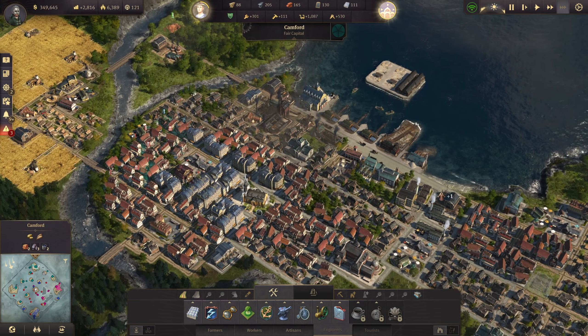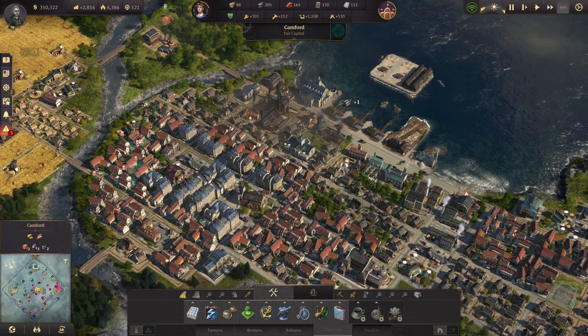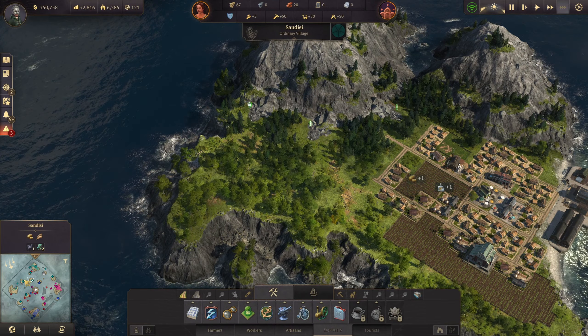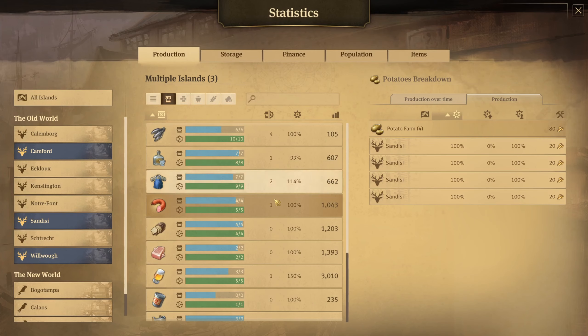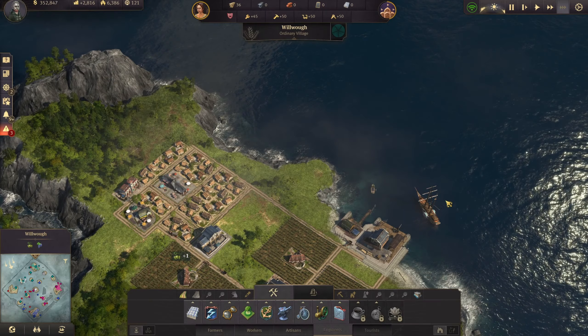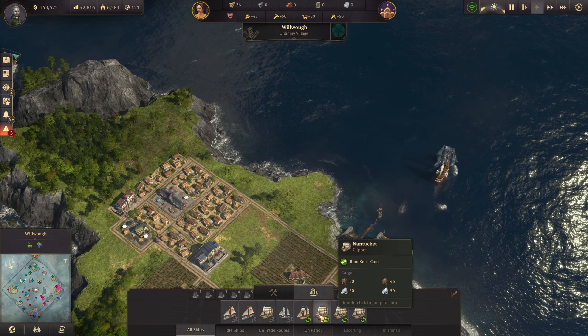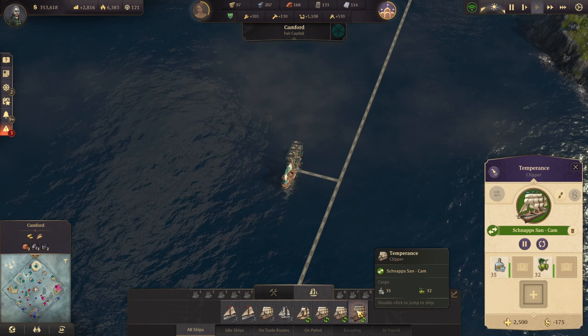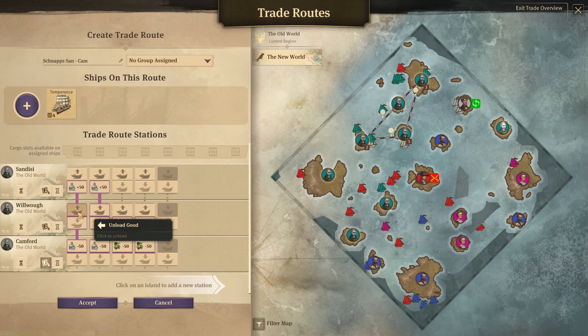Is this over? It's over now. Let's take a look between the islands - I don't remember where they were. There: Sandisi, Willowow, Camford, and Sandisi. We are just producing enough schnapps. Where is that trade route?